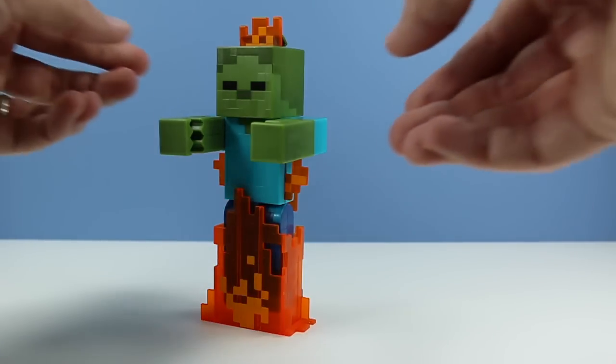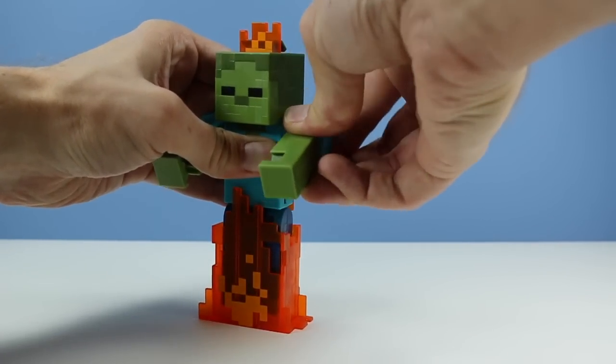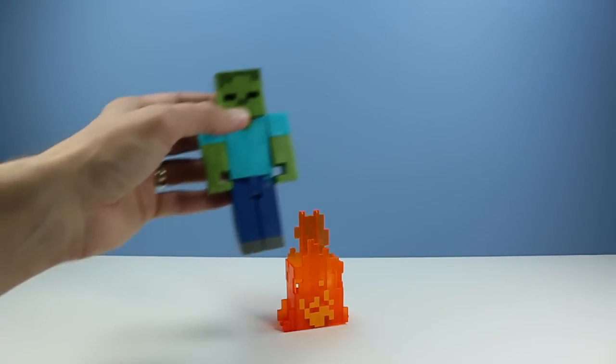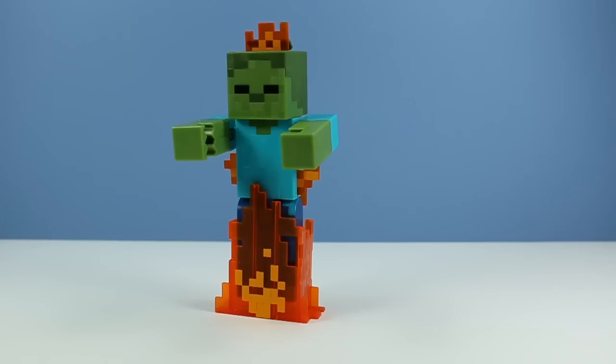That functioned pretty well. You can also pull these arms out a little more — kind of like Alex and Steve, they can also do that. If you're really talented, just drop the zombie into the fire for action. Did you hear about the one where the zombie walks into work and the boss is like, 'Did you get any sleep last night? You look dead.' So that's the zombie.